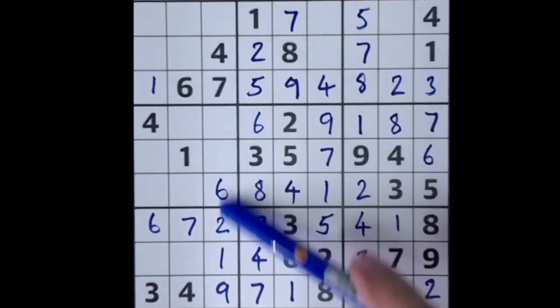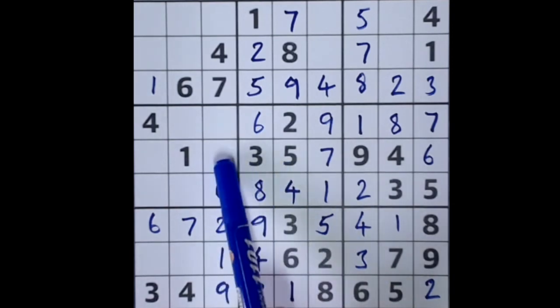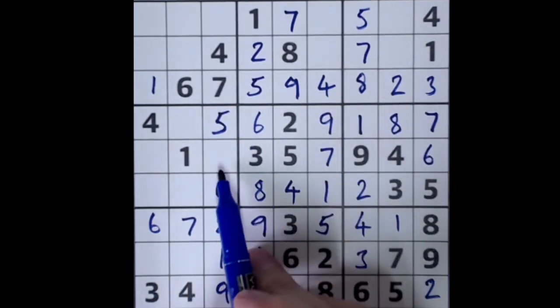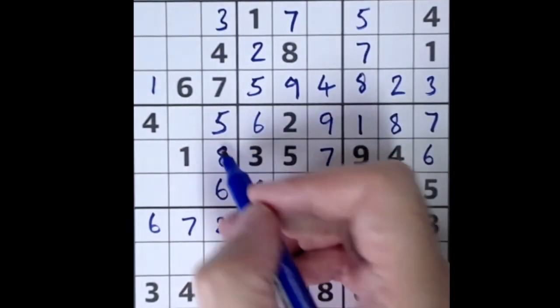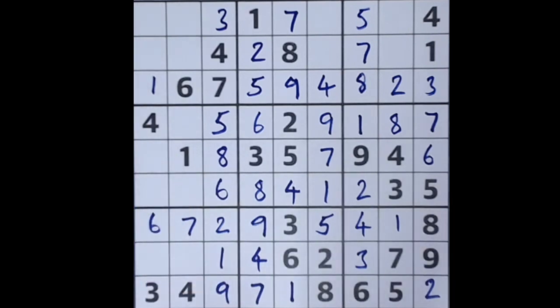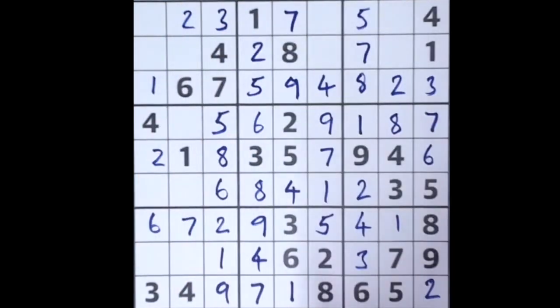We still need three, five, and eight for this column. We have an intersecting five here and an intersecting five here, so there's only one space where the five can go. We have the intersecting three here — three, five, and eight, with three blocking this square — so the three goes here and the eight will finish off that column. Now there's just one more number to finish this row: it's in fact two, so let's put that in. Two blocking up here and two across here, so two fits there.